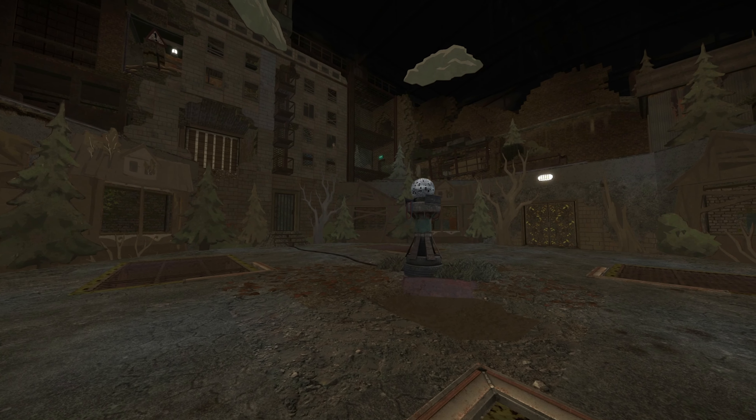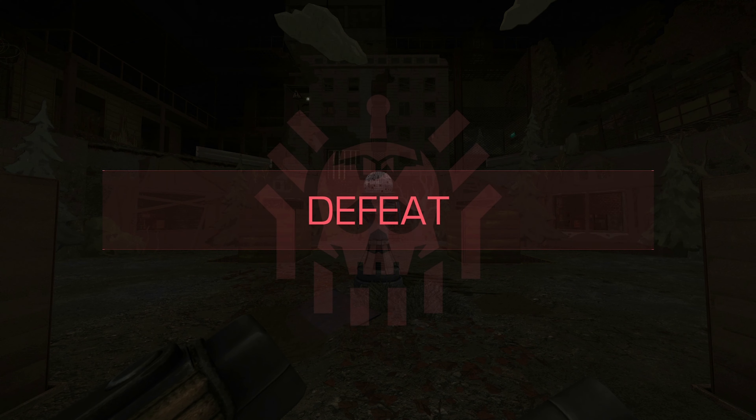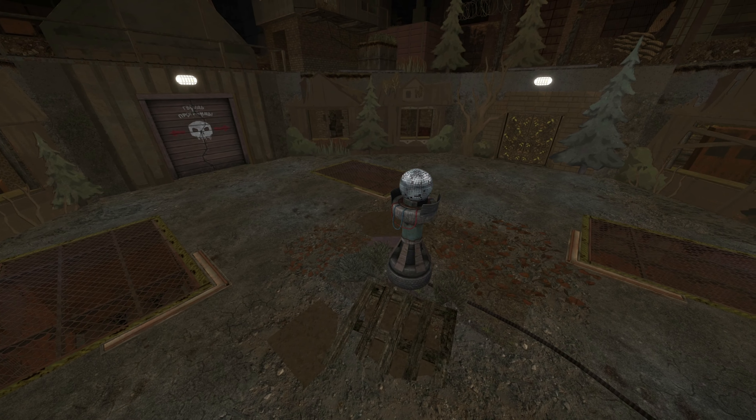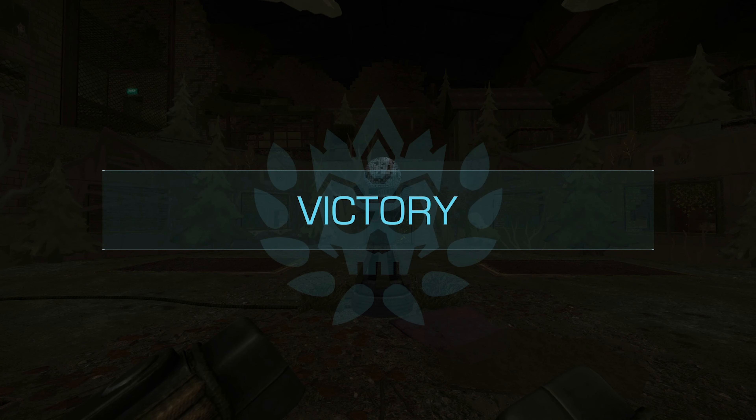If one team's sphere strength drops to zero, this team automatically loses. If both spheres are not destroyed by the end of round 25, the team whose sphere has more strength points wins.